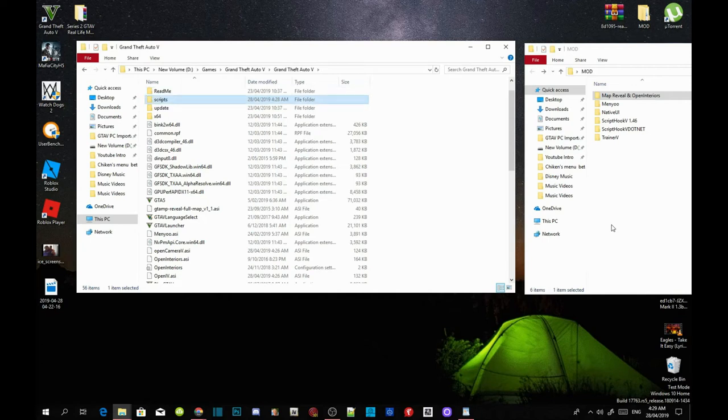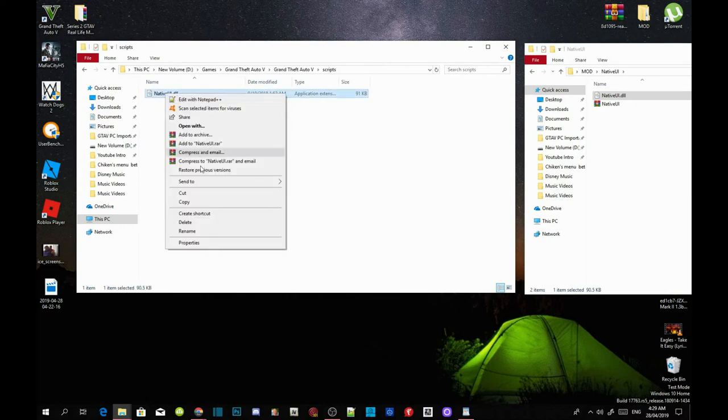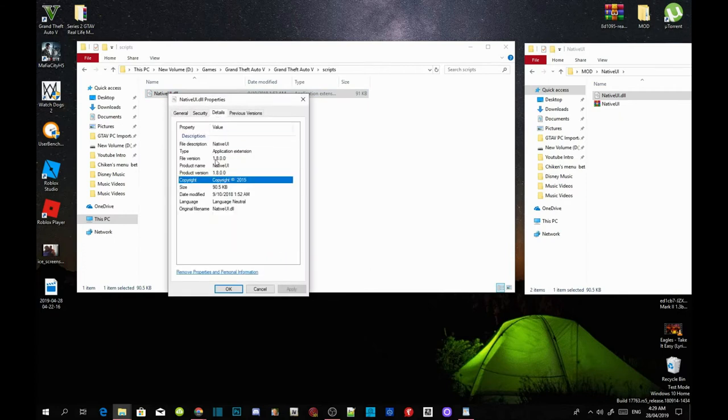Press Enter, then open up your NativeUI extract folder and select your NativeUI.dll file. Drag it into your Scripts folder. Make sure it is version 1.8. To check your version, right-click on your NativeUI.dll file, go to Properties, then go to Details, and it will show the file version as 1.8.